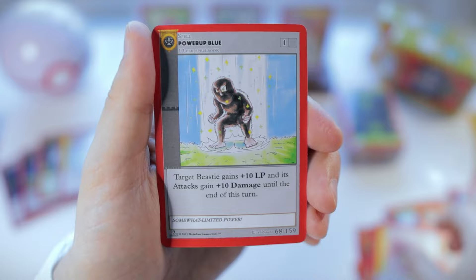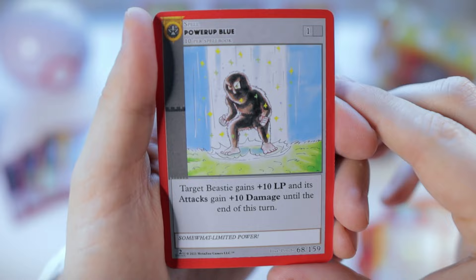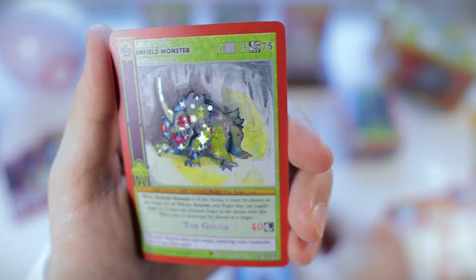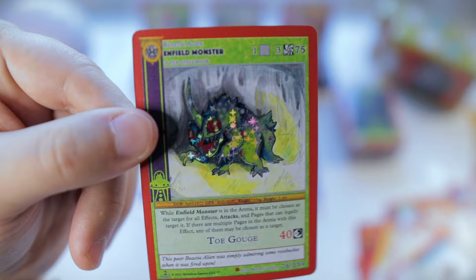Space penguins, grounding, miracle touch, power up blue — I don't think I've actually pulled that one yet, so nice — featuring the Bigfoot. And underneath there we have the Enfield Monster reverse holo. Okay, we got our first reverse holo, but one that I have not pulled yet, so that's awesome.